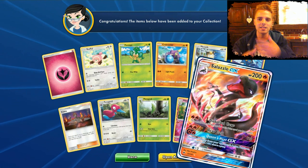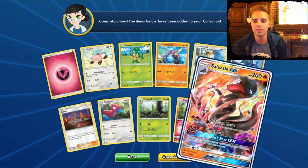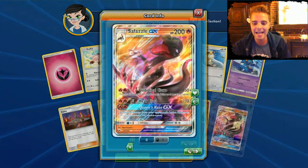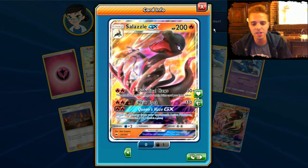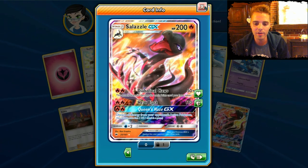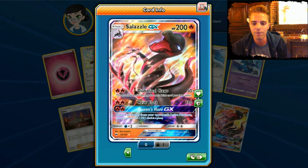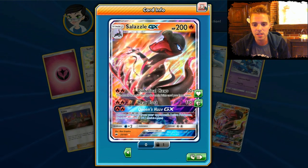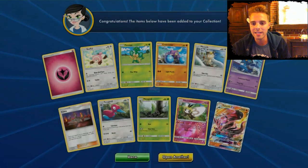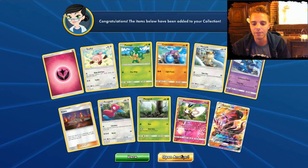GXs two in a row — how good is that! Salazzle GX! Works really well with Volcanion EX — that way we can have two energies attached, and with two Steam Ups we'd be hitting 170 damage. Also the Queen Haze GX move — not the best GX in the world, but that first attack deals 50 damage times the prizes you've already taken, so this could add up to quite a bit of damage. Maybe we can have a little fun deck.